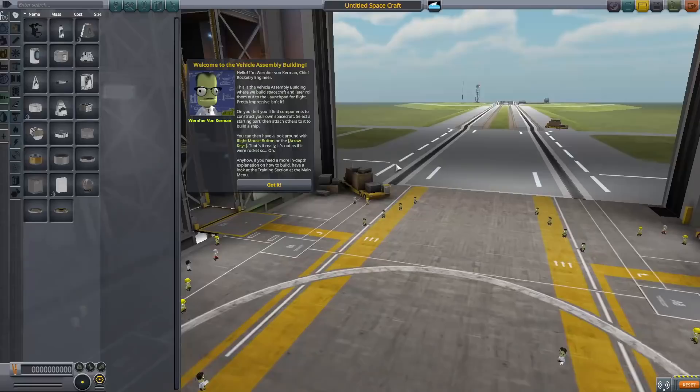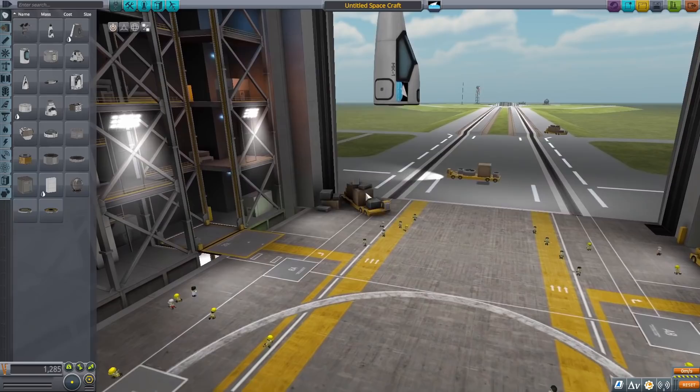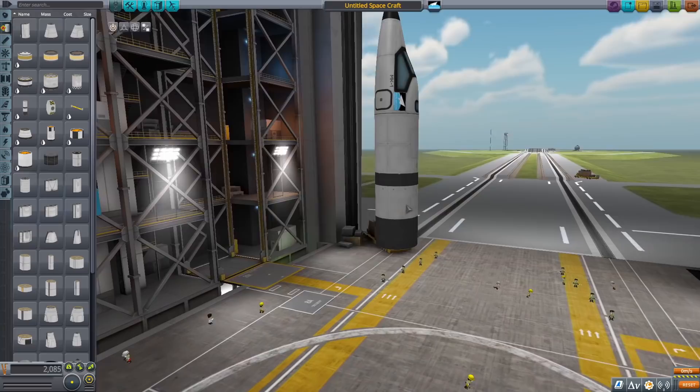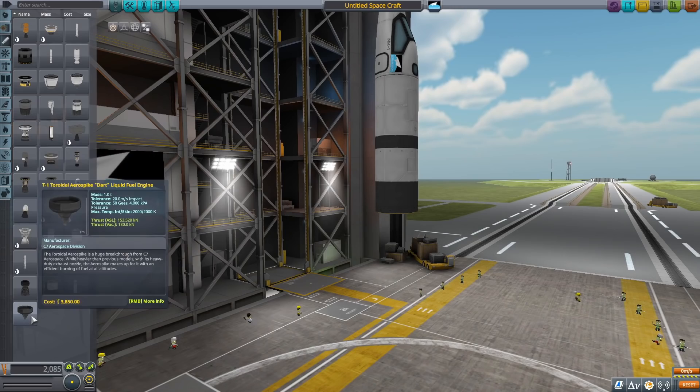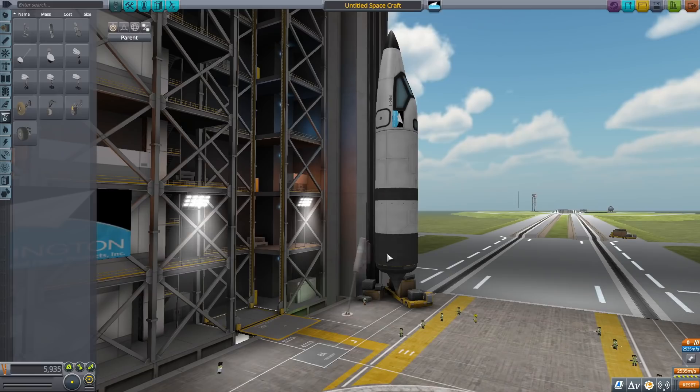I just started out here in the Space Center, loaded up the vehicle assembly building, and started making a rocket. The first thing I did was pick this cockpit — the biggest reason was that it fits this liquid fuel tank, which is a good size for my final stage, and it also has a nose cone built in, which makes it pretty convenient. I used this dart engine for my final stage — it's really small. Things I like about it are that it's light and efficient, and I've used it before with this fuel tank and cockpit — it's definitely capable of being a good final stage.